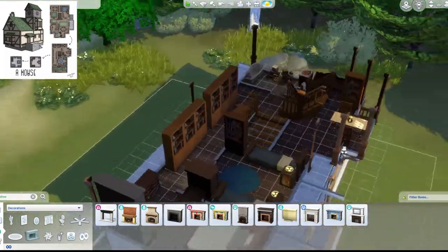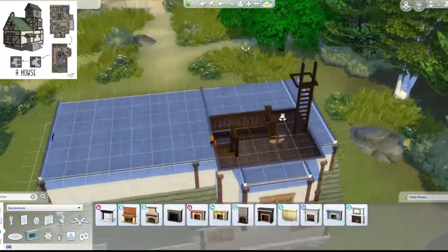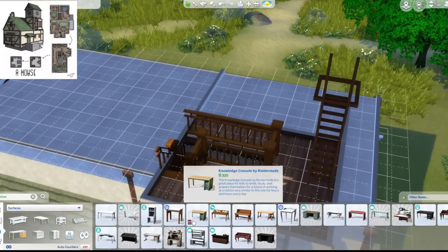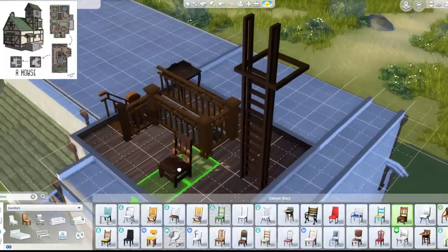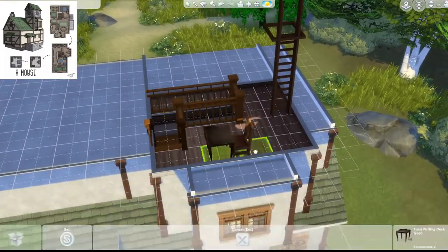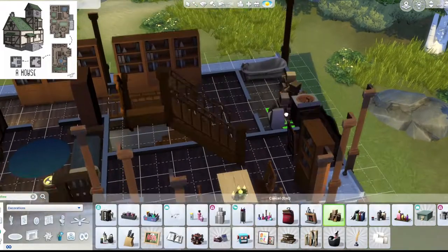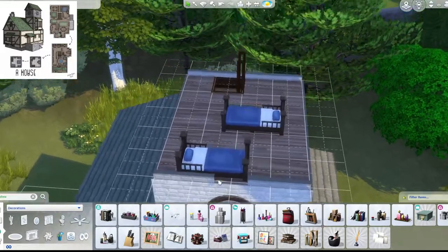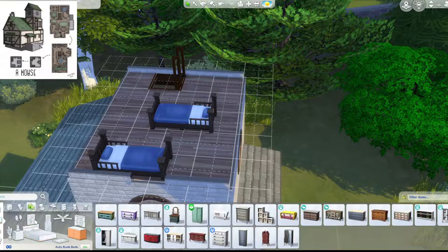I put that fireplace in, which I realized was supposed to be there. I moved that dresser — it still fits, it's okay. I just wish the bedroom was a bit bigger. It feels like the kids' rooms are bigger than the master bedroom. I put a desk back there. I put more storage-y stuff because it's more roof area. I put the apple box nightstand there, which is okay.